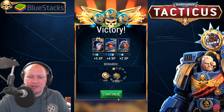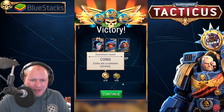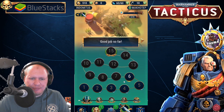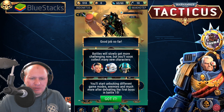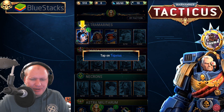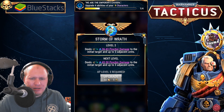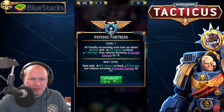The battles are pretty quick from what I'm seeing. We've got imperial badges used to upgrade abilities, and coins as the common currency. Battles will slowly get more challenging but you'll collect many new characters. After defeating the first boss in battle 15 you'll start unlocking different game modes, enemies, and much more. Tigurius has leveled up, so we can upgrade his active ability and his passive.